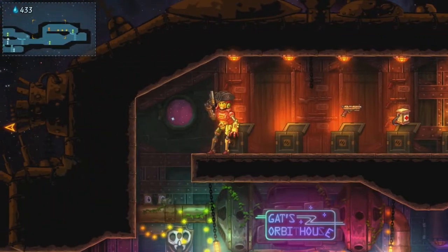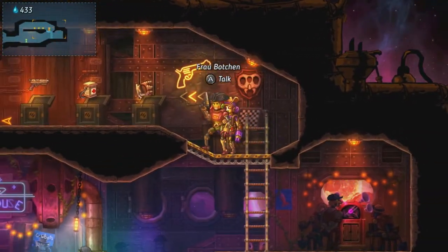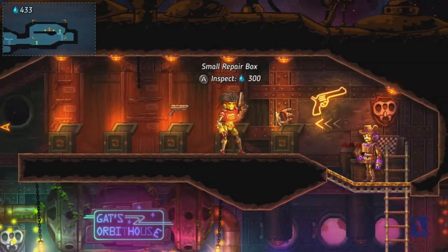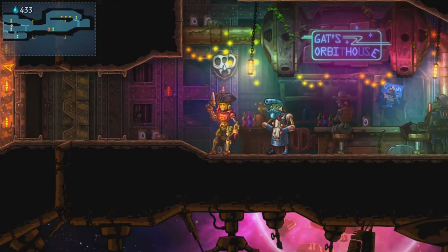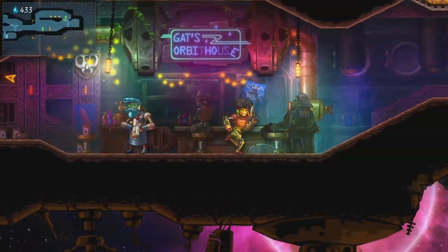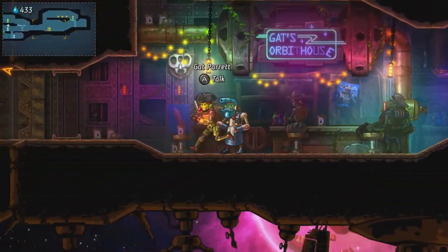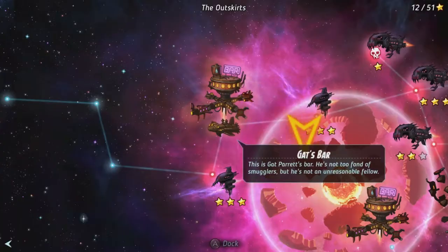There are little shops and towns scattered around the atmosphere that you can stop at. This one has a couple things to buy — I've already purchased two things from here and they don't look like they refill. I bought equipment upgrades so I don't think those will come back. If you listen to the music, you can tell a bunch of songs have full lyrics, which is pretty sweet.